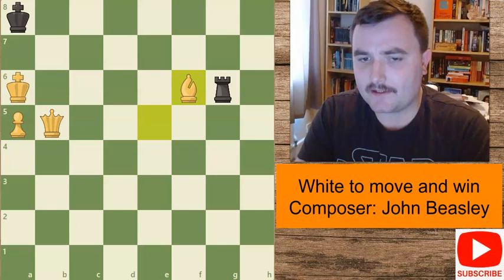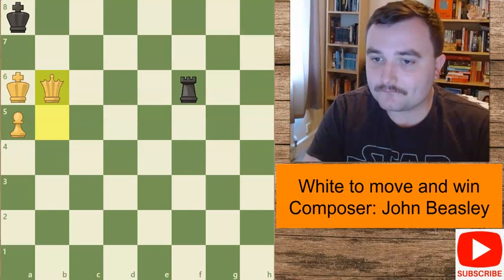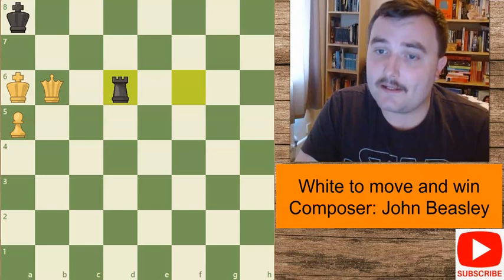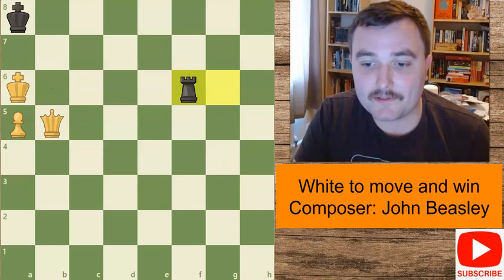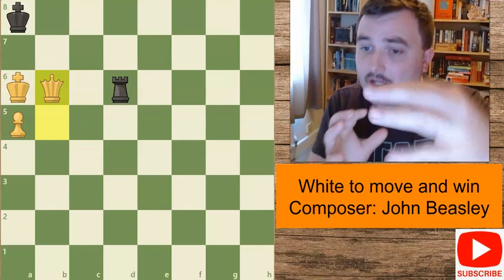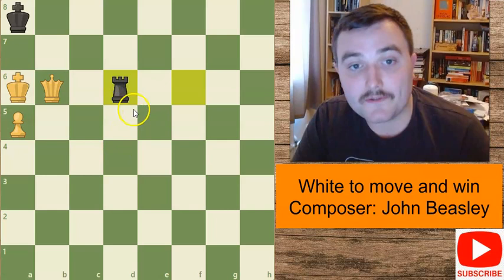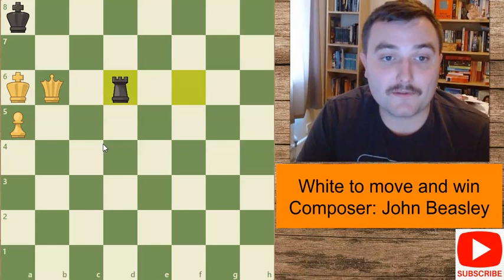Why doesn't bishop to f6 work? After the rook captures on f6, we throw in the check and block with our queen. Black has got a very sneaky move: rook to d6. The idea is this - if the queen were to capture this rook, I'm afraid to say, this is stalemate. There's a slight difference in the position: when the bishop came to d6 first, we forced the rook to come there first, so he hasn't got this stalemating trick. When bishop goes to f6 instead, the position is different - it's white to move when this rook is still on the board, and after taking the queen, that's stalemate.